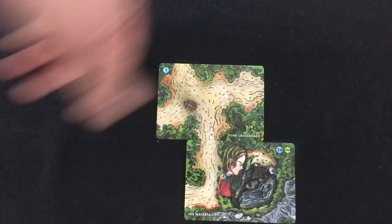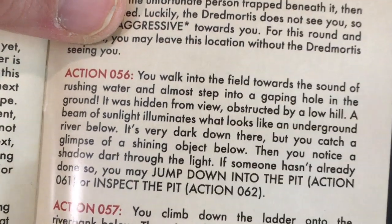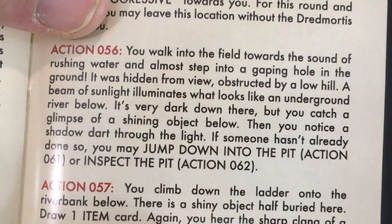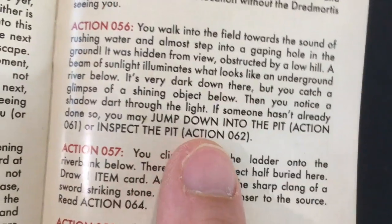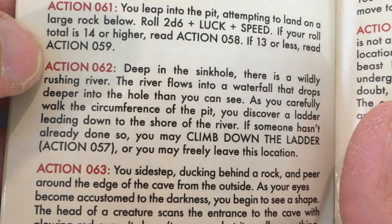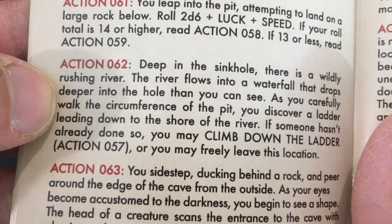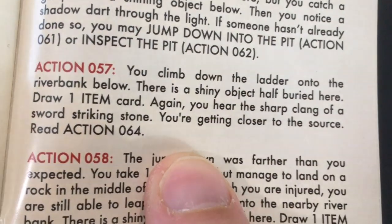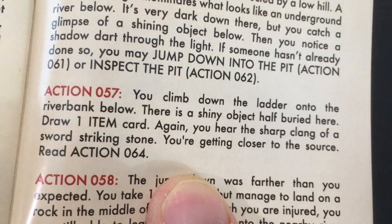Reading action 56: you walk into the field towards the sound of rushing water and almost step into a gaping hole in the ground, hidden from view by a low hill. A beam of sunlight illuminates what looks like an underground river below — very dark, but you catch a glimpse of a shining object and a shadow darting through the light. You may jump down into the pit or inspect the pit. I'll inspect. Going to 62: there's a wildly rushing river flowing into a waterfall deeper into the hole. You discover a ladder leading down to the shore. I'll climb down — there's a shiny object half buried. Draw one item card.